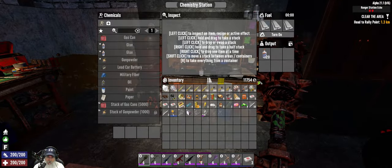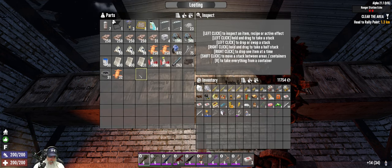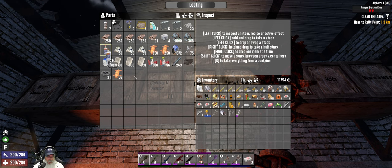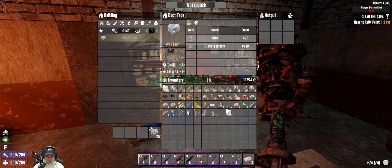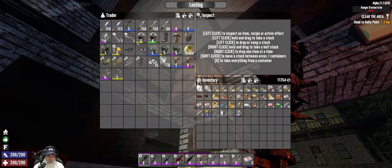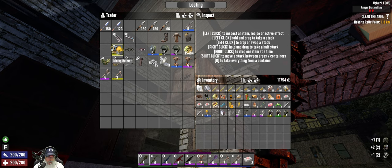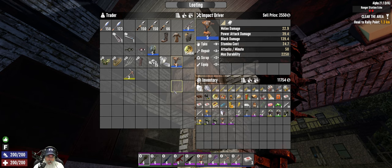Now we're going to grab some glue and turn it into duct tape. Let's hang on to five glue because you often need five for mods, and we'll turn the rest into duct tape. Then we're going to need to make several repair kits - I've got some but we've got a lot of stuff to repair. Let's pull out everything that needs repairing.